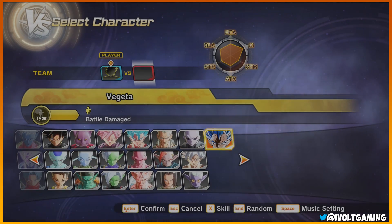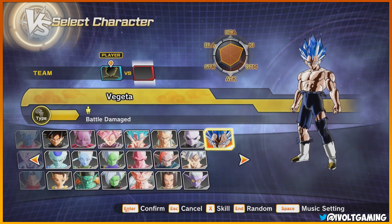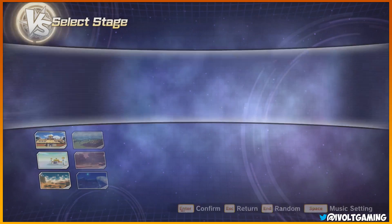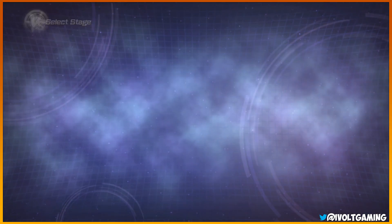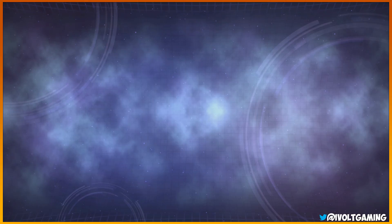We'll select my character of course and then we'll also select the Super Saiyan Blue Evolution Vegeta, who looks cool. We'll go to Content City for this — it doesn't really matter what stage we go to.